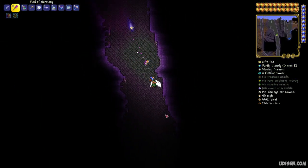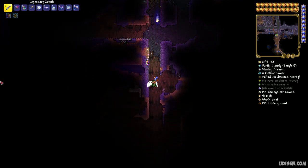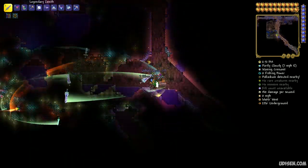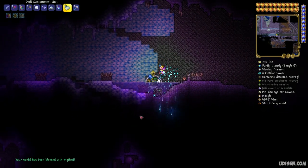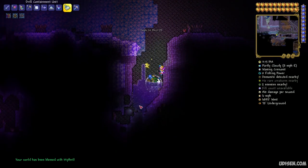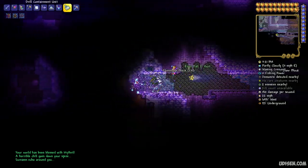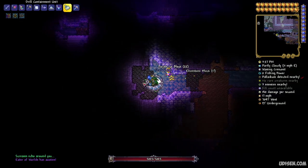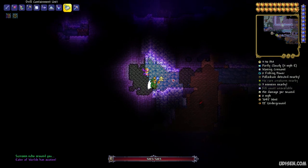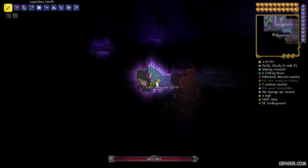In the corrupted biome, search for a shadow orb. In the crimson biome, find a heart of darkness. I already found shadow orb number one. Destroy the shadow orb - you must destroy three shadow orbs, or if you play in the crimson biome, destroy three hearts of darkness. After that, a boss will arrive - in the corrupted biome it is the Eater of Worlds, in the crimson biome it is the Brain of Cthulhu.